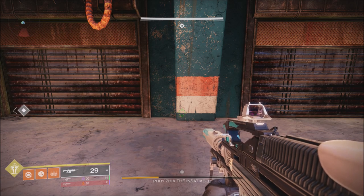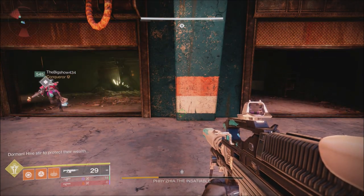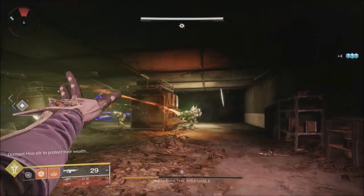For Vanguard, Crucible, Gambit, and Trials, double rank weeks as well as double Nightfall loot are now advertised on the launch screen of those various activities.